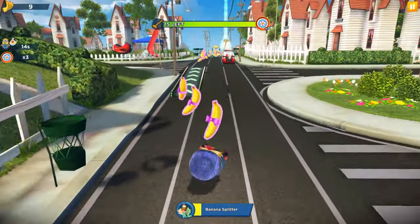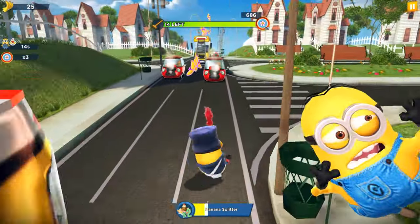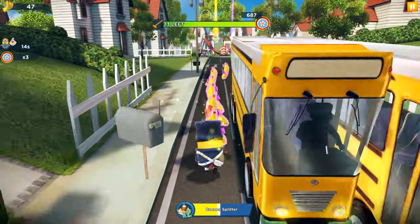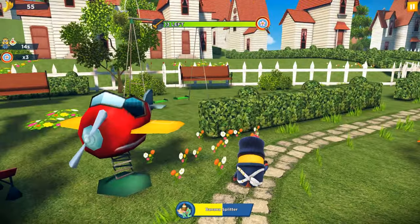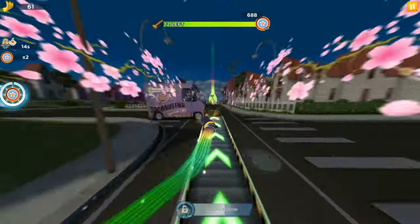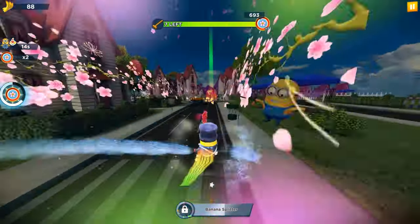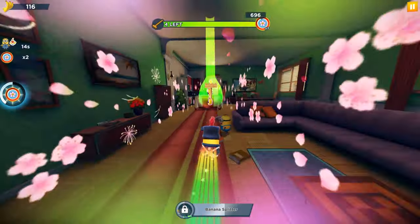The first stage is in the residential area — we're collecting the rakes. The second stage and special items location will be available to visit in several seconds, since we need only 13 rakes. I need the Fever mode — I can see it far away. 12, 11, 10 — after collecting 10 rakes we'll complete the first stage, unlock the prize pot, and open the second stage.